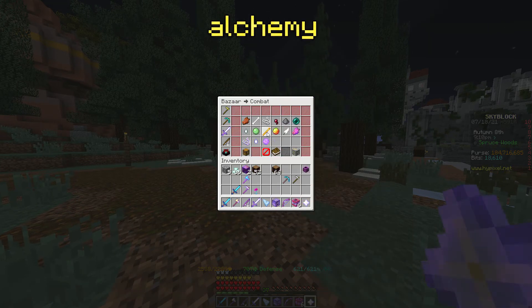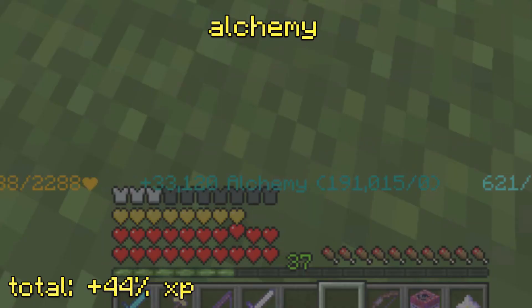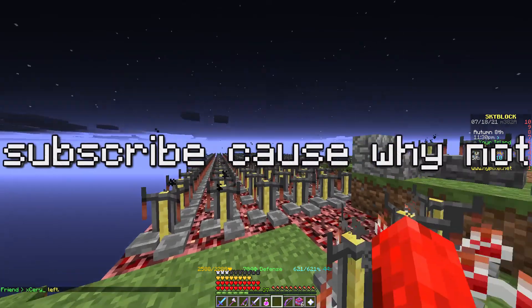For alchemy, I don't recommend doing this, but if you're super rich and lazy, use enchanted blaze rods for 23k XP per potion, which will increase by 44% with a Booster Cookie and alchemy XP boost. That was the video, I hope you guys enjoyed. See ya.